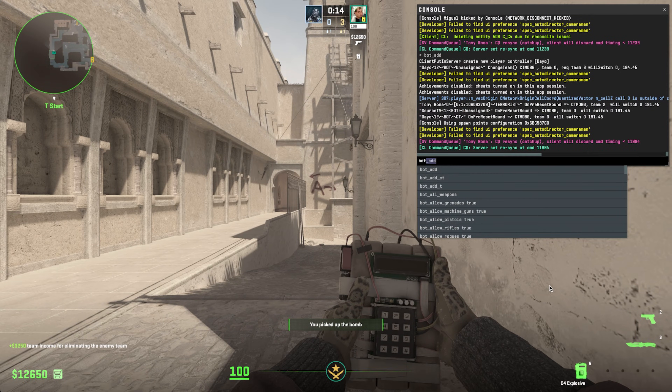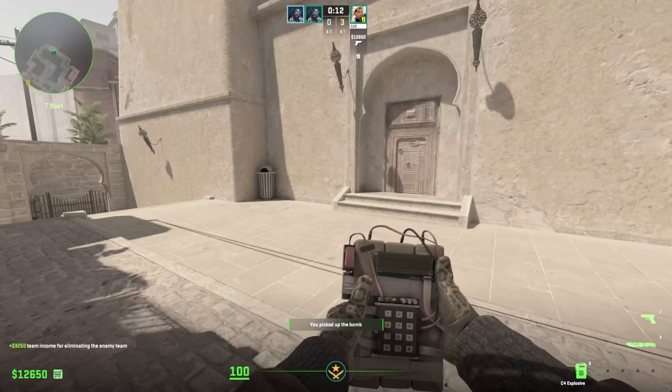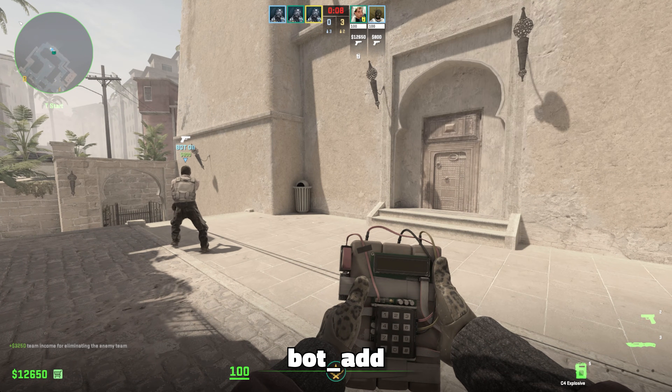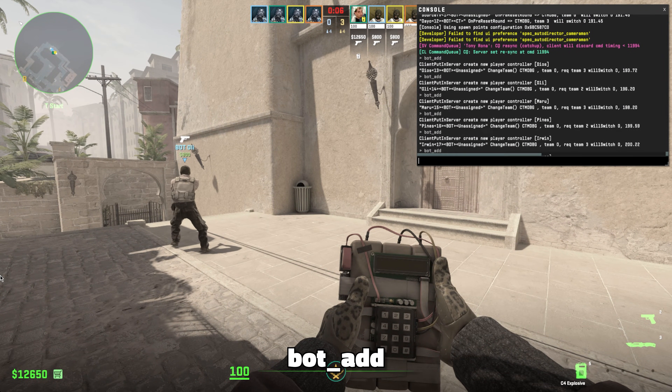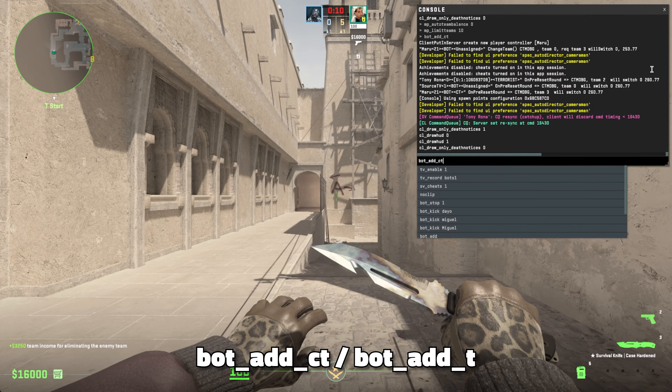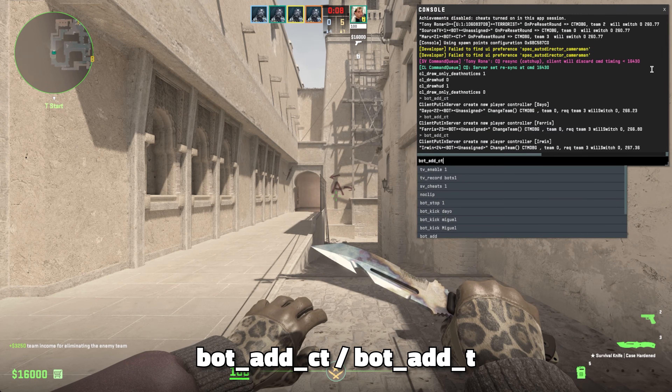On the other hand, if you do prefer to practice against bots, you can easily add them back to the server. To add more bots, simply type bot_add in the console. You can also add bots to a specific team by adding _t or _ct to that same command.